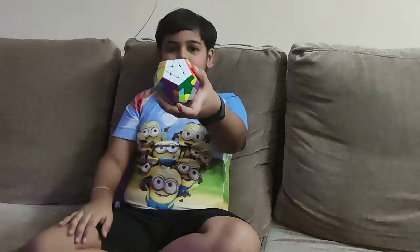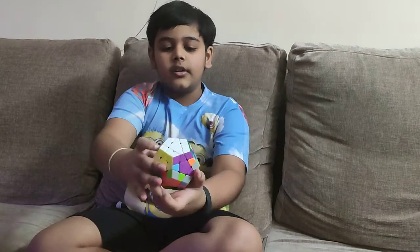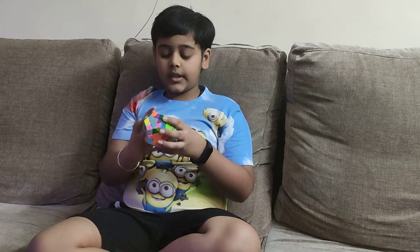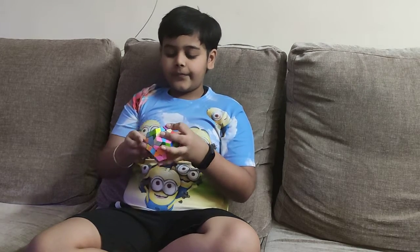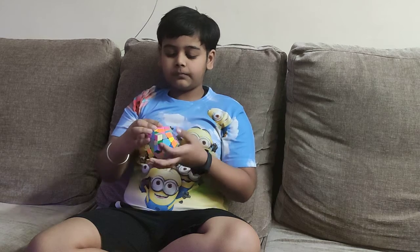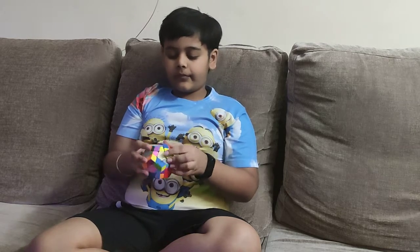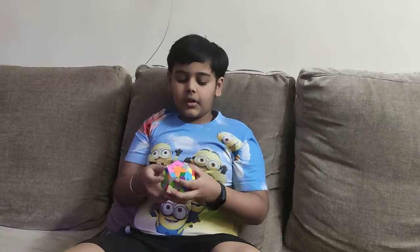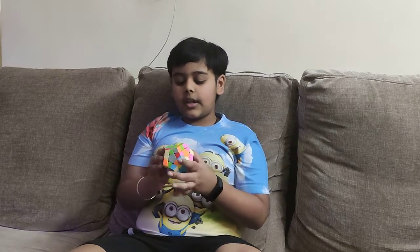Now that's the full face — the first layer is also done. Now the second layer over here, so I'm going to start with that, putting this in, then the red-green color, and the edge of the pattern, and then the purple and green. Now I'll put the green color, and then I'm going to put the yellow so it will come right there.